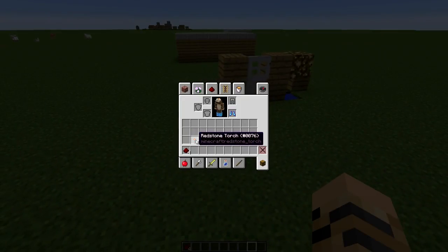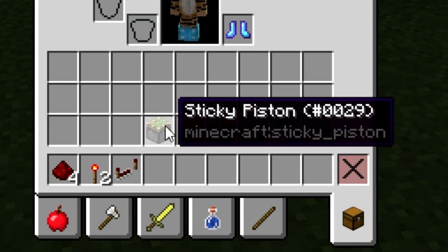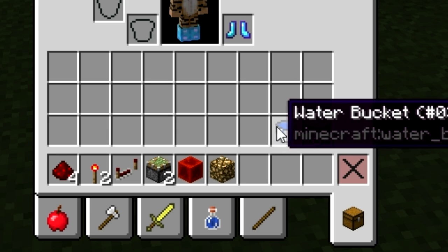So what you're going to need — if you're building this in survival, I'm not — you're going to need four redstone, two redstone torches, a repeater, one sticky piston, one block of redstone, one glowstone, a bucket of water, and some stone bricks.